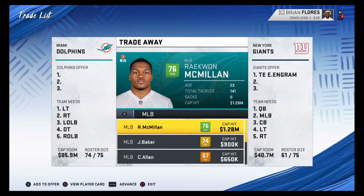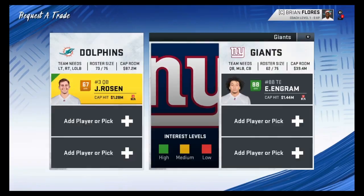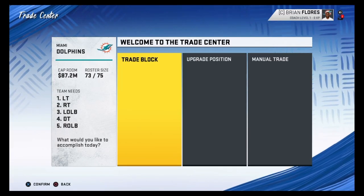The next player I'm going for is Evan Engram. He's a tight end, 88 overall, and he shouldn't be too hard to get. Josh Rosen for Evan Engram — and that went through. That was pretty simple, pretty easy, and a solid trade.